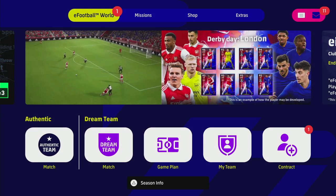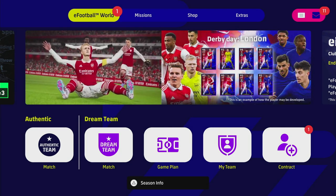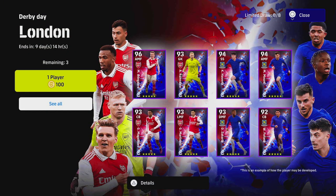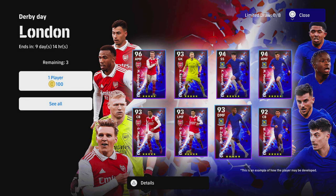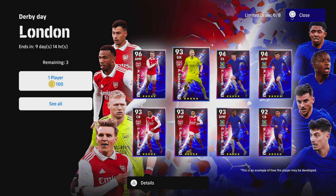What's the crack lads, we are back from Barcelona, back grinding the content again today. We are getting a player review and a training guide of the Derby Day London pack. This is a fairly interesting one because of two key players - depending on where you are in your eFootball journey or Dream Team journey, the two players we're going to be focusing on most are Zakaria and Martinelli.